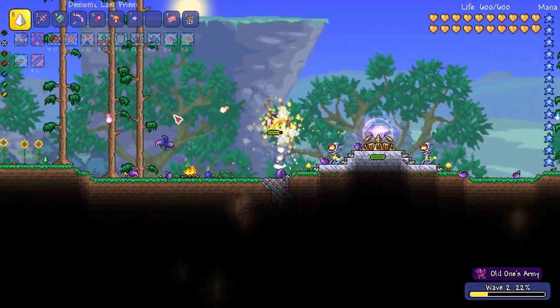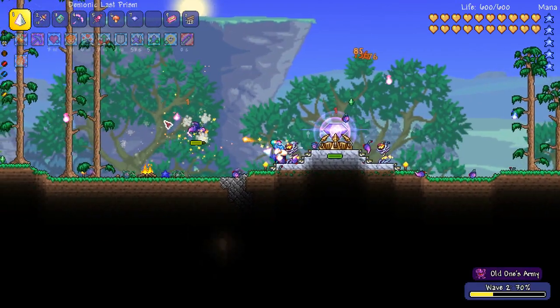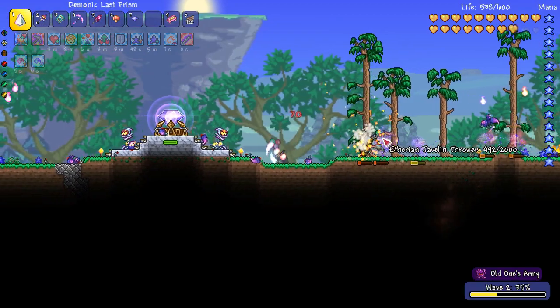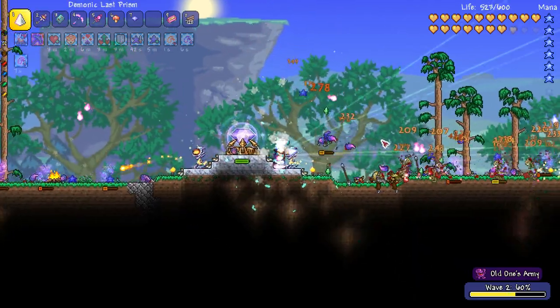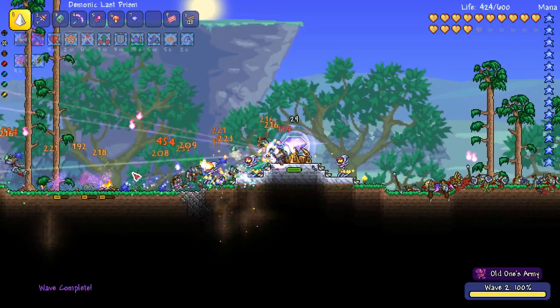We've got some flying enemies spawning here called Lightning Bugs and they look pretty nasty. It looks like there are no debuffs coming out of them, but they are fairly strong — I'm hitting these things with a Last Prism and they are taking a lot of damage. We've also got some Javelin Throwers and a few other enemies as well, and they are really swarming this crystal.